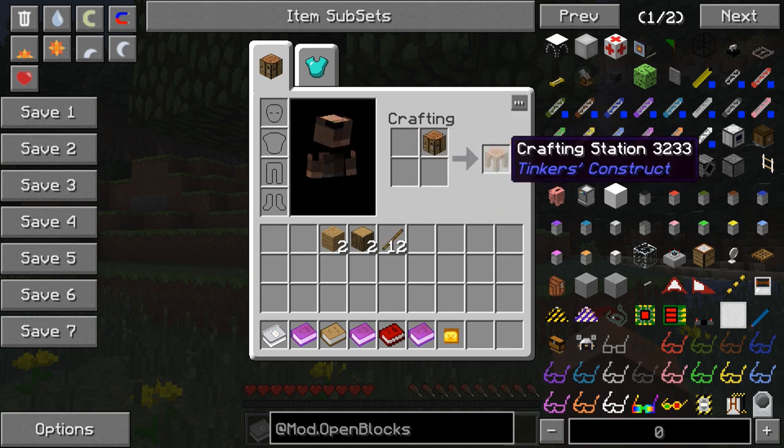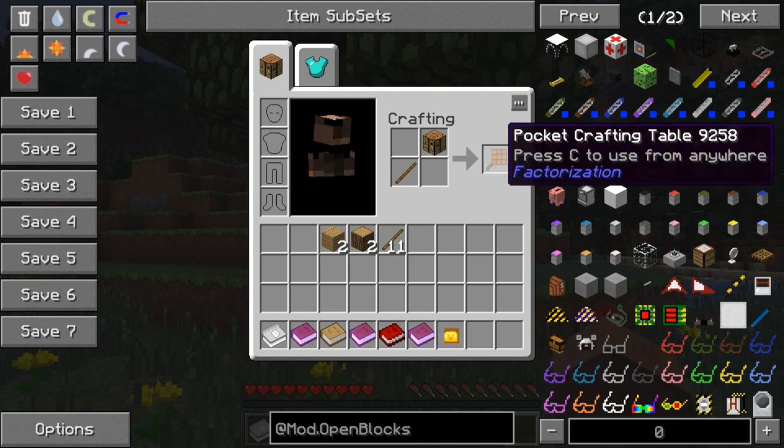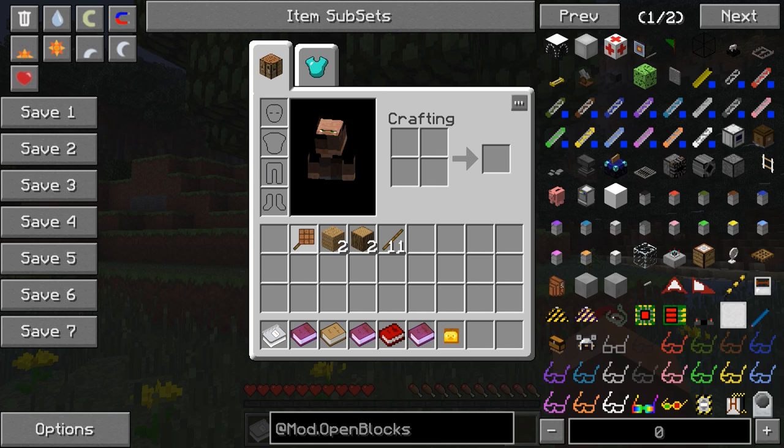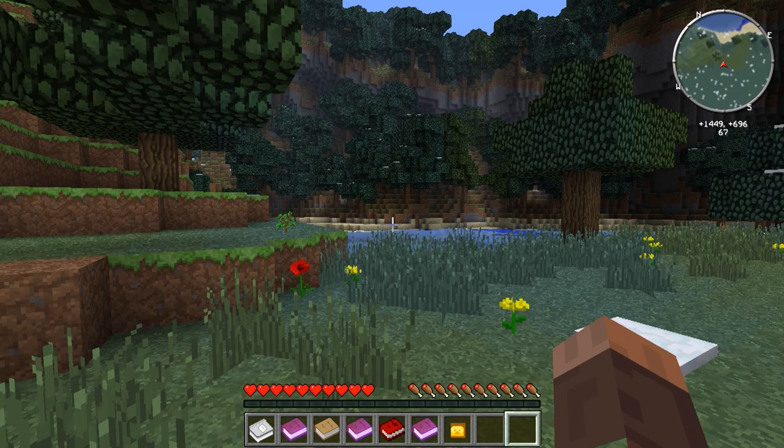Now, we could also make a crafting station from Tinkerer's Construct — same as the crafting table, except it doesn't dump out items onto the ground. However, instead we're going to add a stick and make a pocket crafting table from the mod Factorization. This is a really useful item. What it's going to let us do is craft right from our inventory, which means we won't have to run back and forth from a stationary crafting table, and that's going to save us both time and food, both of which are in short supply right now.